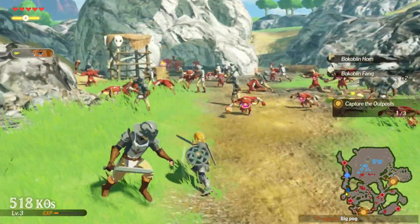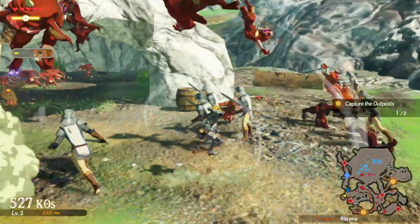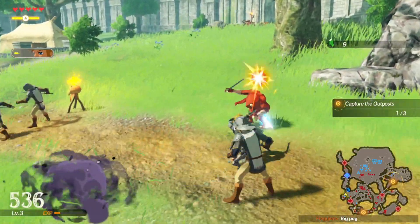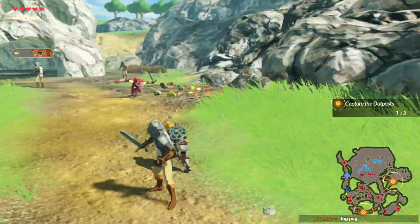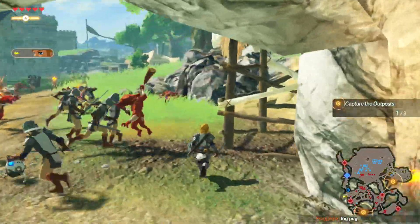I just realized chat's in the way of the minimap. Not that it matters for a big chunk of it, but I can probably put it in the top right corner. Oh, we should be capturing outposts - we shouldn't be doing this. I guess there's something in here for us to get.